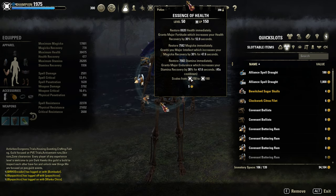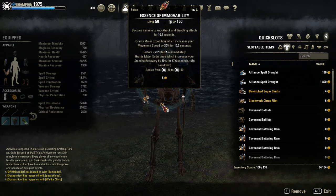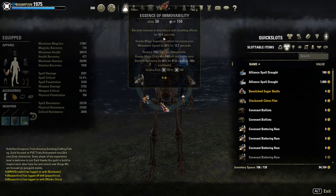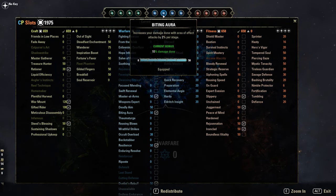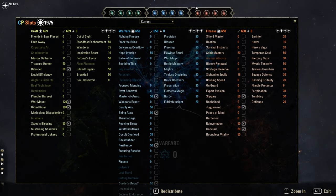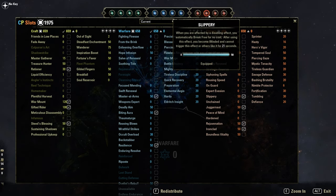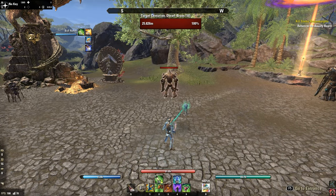Sometimes I use the tri-stat potions too for extra magicka regen, or before I ulti dump, immovability potions with major expedition, stamina, and CC immunity. Quick look at the CPs: Master at Arms, Biting Aura, Resilience, Duelist's Rebuff, Warlord's Rejuvenation, Slippery, Juggernaut, and Ironclad.